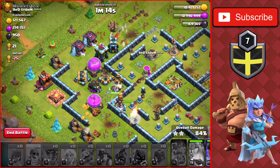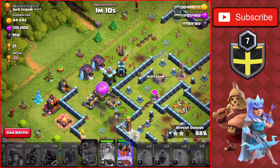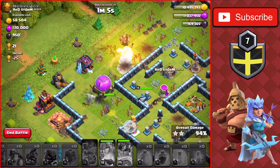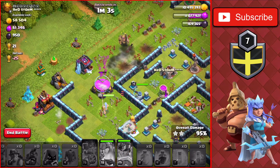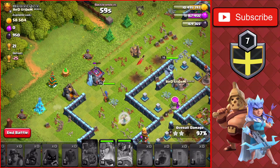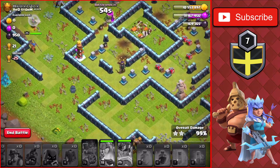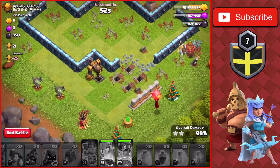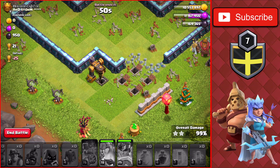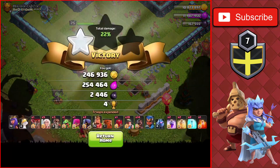We still have the Royal Champ's ability and almost enough gold to upgrade the Bomb Tower. There's more loot inside the Clan Castle. We use the Royal Champ's ability and take down the rest of the buildings. The last one is the dark elixir drill at the bottom, and we get the three-star on this Town Hall 14 for almost 1.5 million of each including the loot bonus.